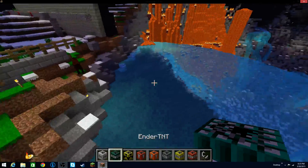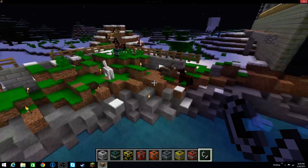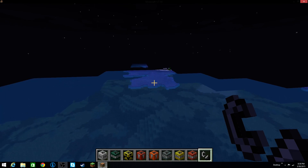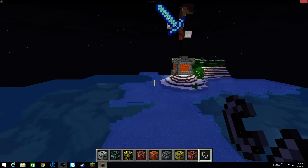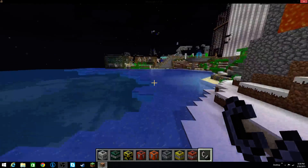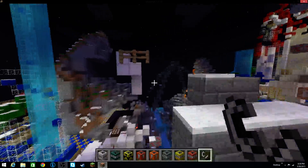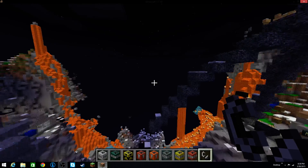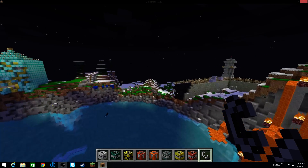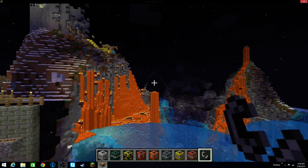Ender TNT — is this just TNT that transforms a little chunk of area into the end? Please don't teleport me to the end. What the heck? Whoa, that was weird — it just shot me way out here. Maybe that's what it meant: it just teleports you, in a sense, to another area. Did it actually do anything to the landscape at all? Nope, doesn't look like it — basically just shot me all the way over there.